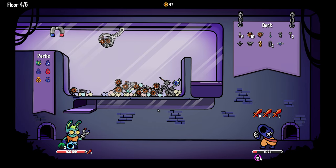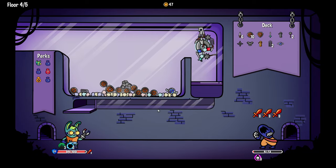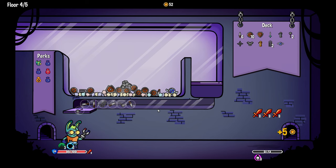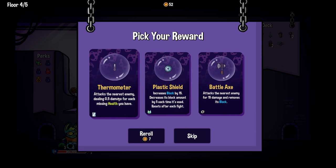I'm just gonna drop it — it doesn't really matter, the magnet's gonna kill him if I don't right now. I guess we get a couple extra hits in to heal from vampirism. 'Plastic shield — no. Thermometer — heals damage based on lower health.' What happened to battle axe, question mark?